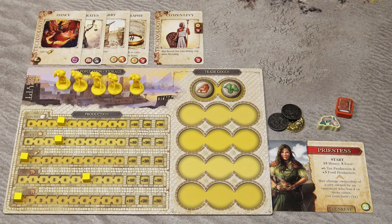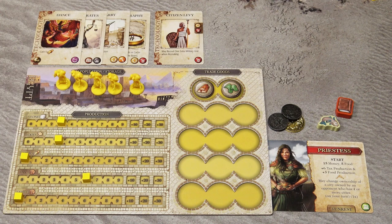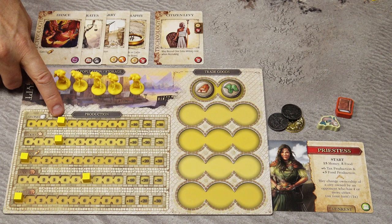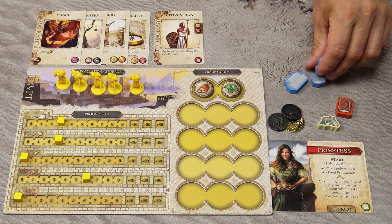The work action allows you to produce one of the three non-money currencies: stone, food, or ideas. Choose one currency, then sum up your production of that currency plus your population count. For example, 3 production plus 5 population equals 8 — that is how much of that currency you produce.